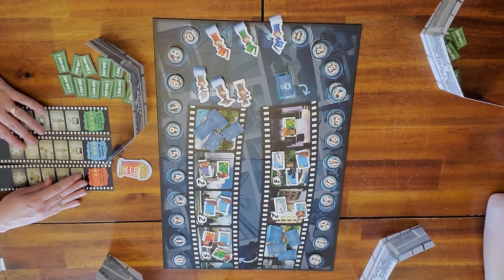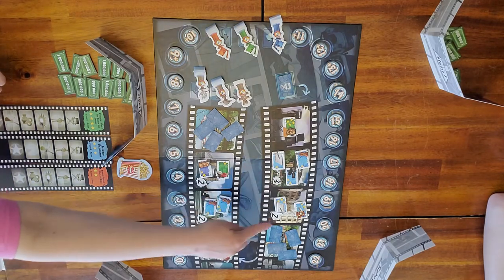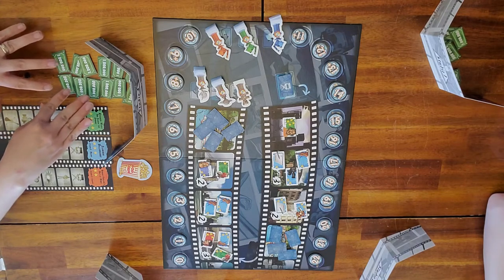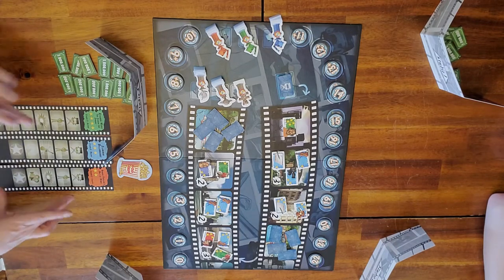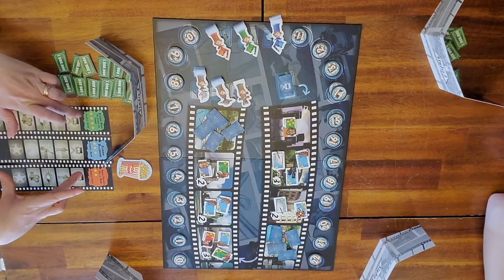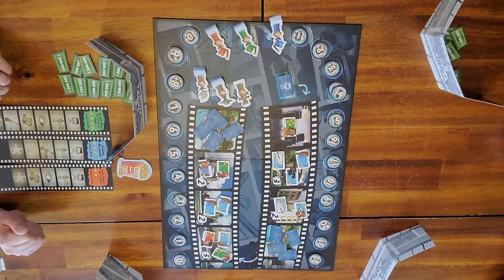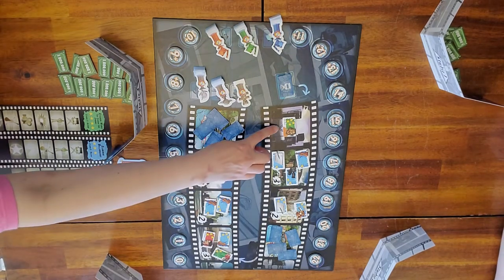As a player, you can start with whichever screenplay you want. You bid on the face-up ones using your money. The party locations — whoever is ahead and has the most stars gets to pick the first one. We're going to start at the director spot, the famous director.